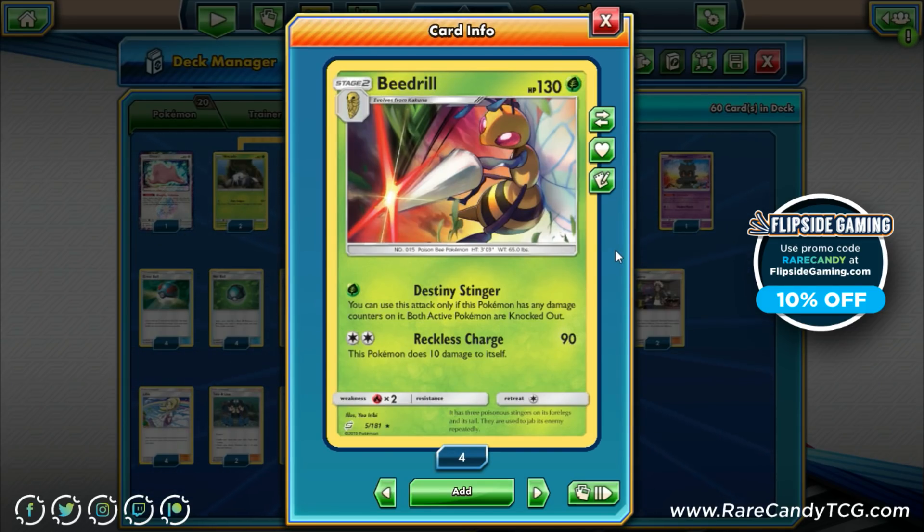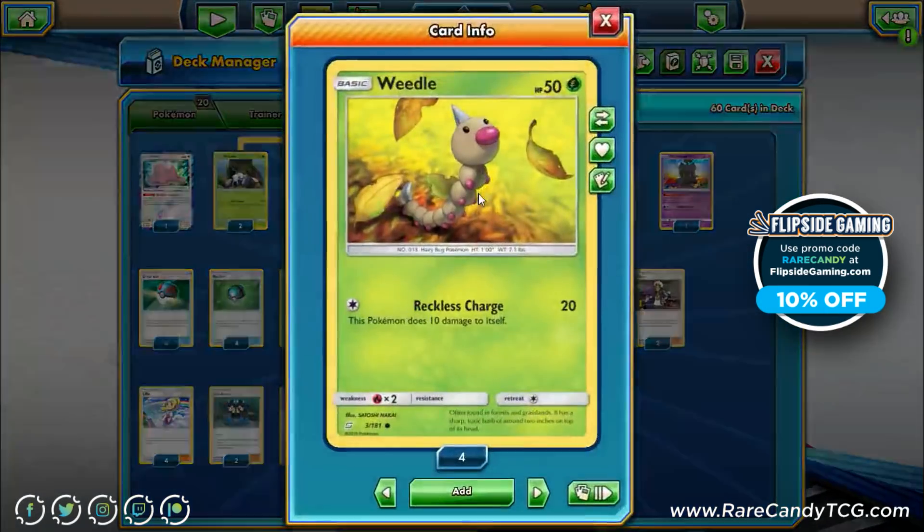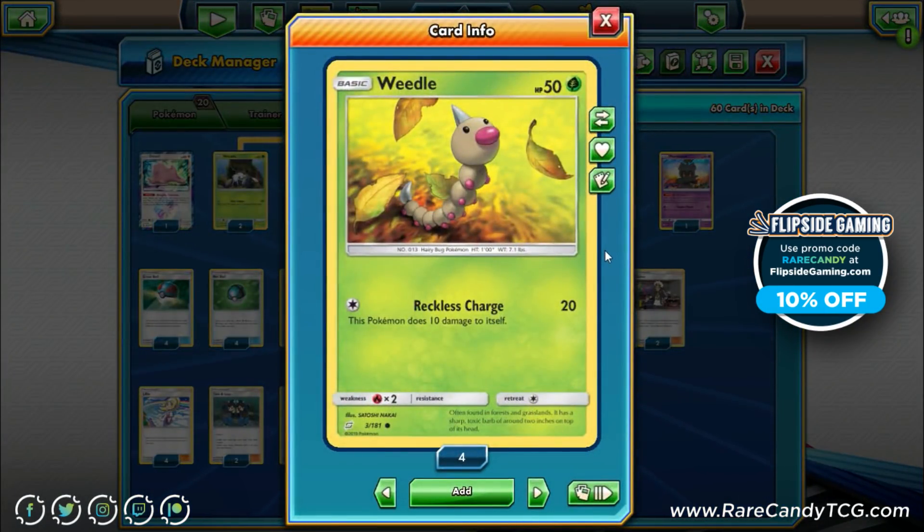That's really the whole idea the deck is based around. We are playing the Weedle from Team Up — 50 HP, 20 for just a colorless, and it does damage to itself. This attack has some synergy with Beedrill since you do need damage on your Beedrills. We have plenty of other more efficient ways to get damage on our Beedrills, but this Weedle does have some synergy with the core strategy of the deck.